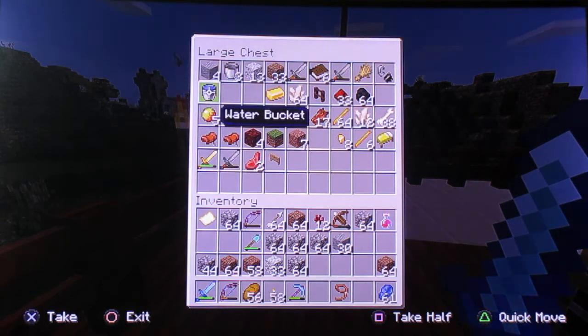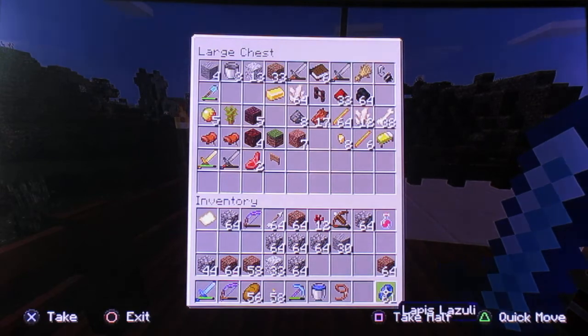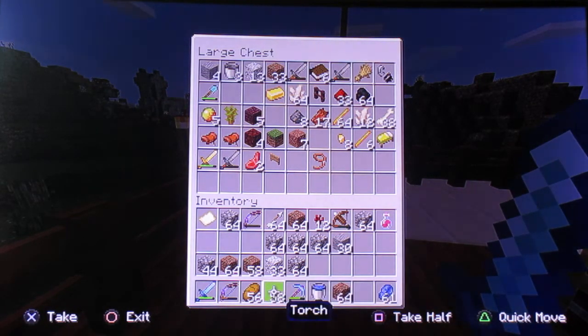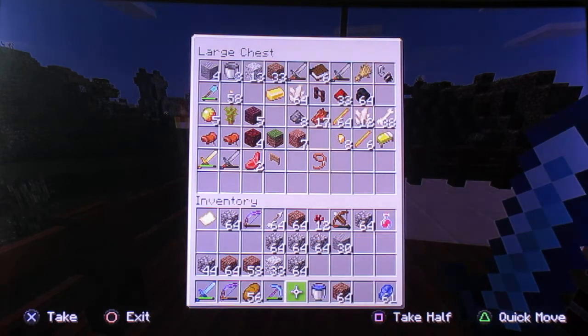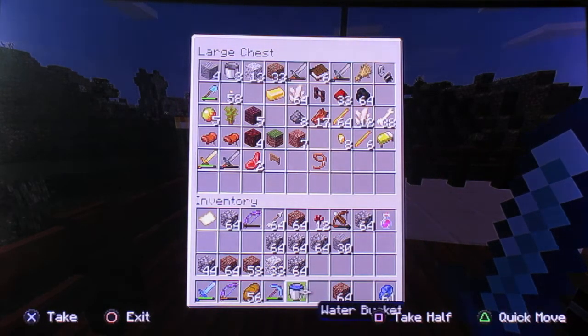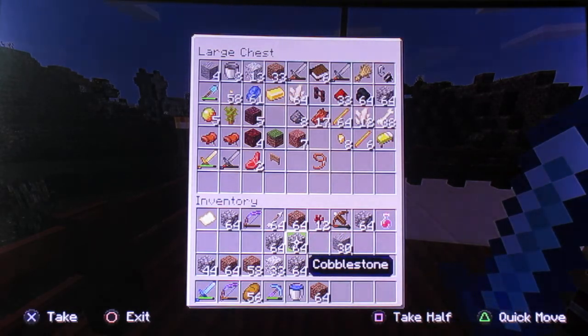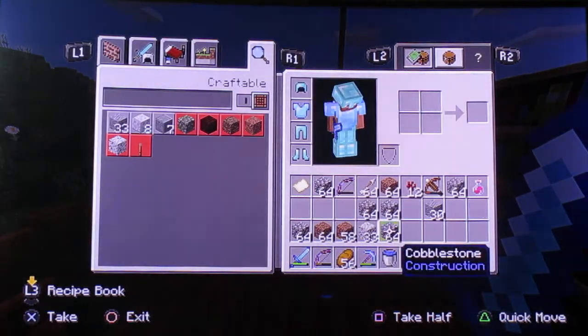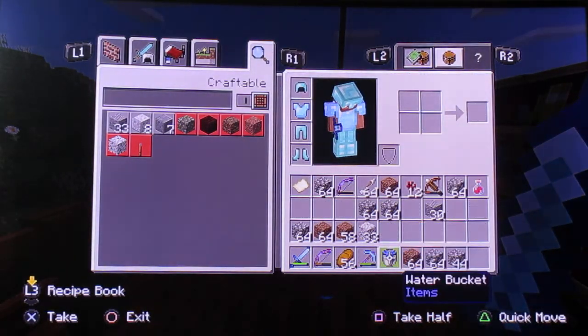I'm panicking. This is what happens with me — I panic. So we need to get the inventory ready. We need to get rid of these torches; we don't really care about torches. We'll get some blocks and put this in the hotbar. It's not going well.